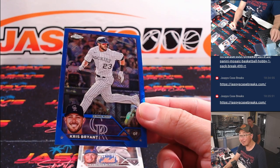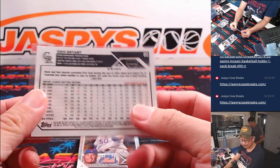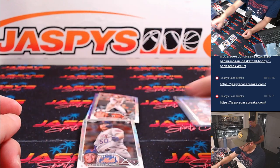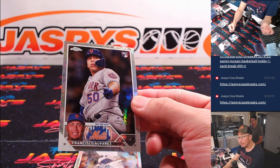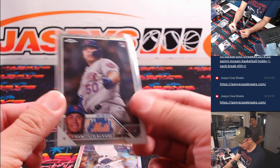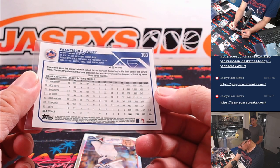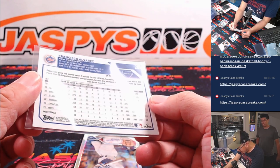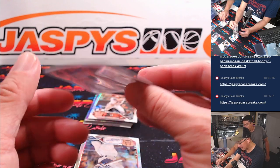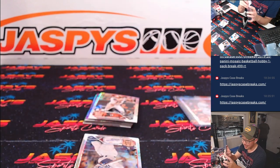Chris Bryant, 107 out of 150. Jeremy with Colorado. Francisco Alvarez — the Francisco Alvarez? It's different from all the other pictures. It ends in 80 — it's a variation. Joe Lawson, Mets, Last Spot Mojo. Yeah, all the other ones have more of like a shot from the knees on up, generally speaking.